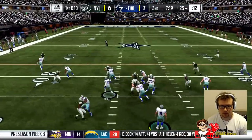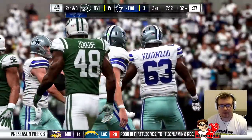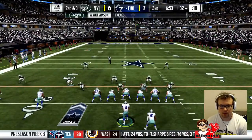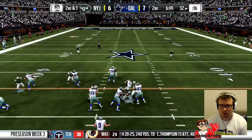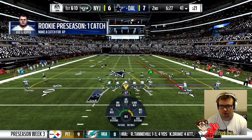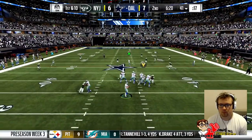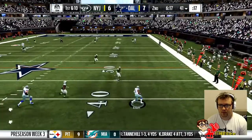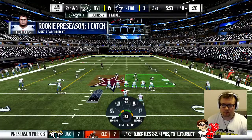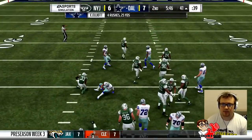They have 6 in the box and we have 6 blocking, so there's no reason why we shouldn't be able to get something. They cut it back, but it works just as well. Looks like cover 2, so one of the receivers should be open - actually that's cover 3. We'll hit Elliott out of the backfield just to dump it off. He does alright. Again, 6 in the box, 6 blocking - big hole up the middle, that's a nice 10 yards there.